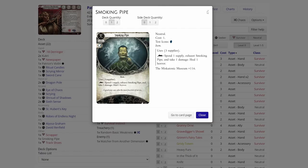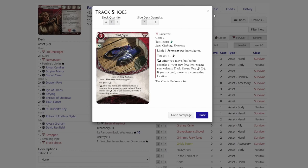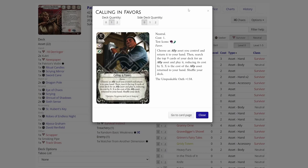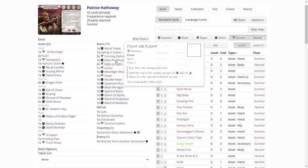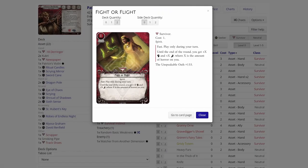Smoking Pipe — take damage to heal horror, maybe good. Track Shoes — not the best for Patrice with two agility. Astral Travel — could be really good in this scenario. Calling in Favors — maybe not good. Cunning Distraction — if we have the resources it's good, but I think this is going to be double willpower. Dark Prophecy — not good. Fight or Flight — good if we need to evade and play this.